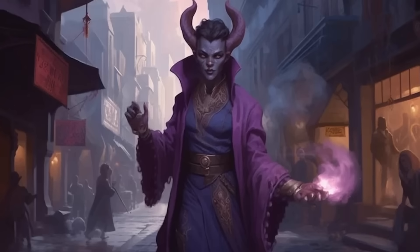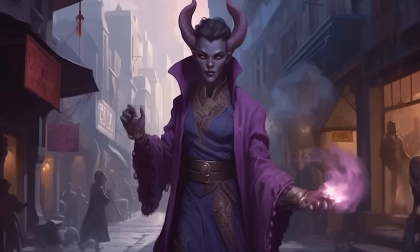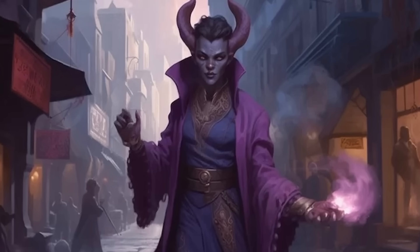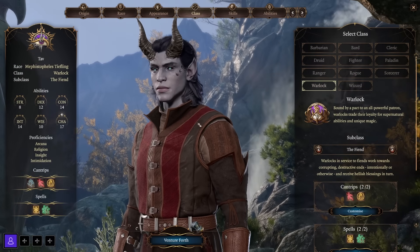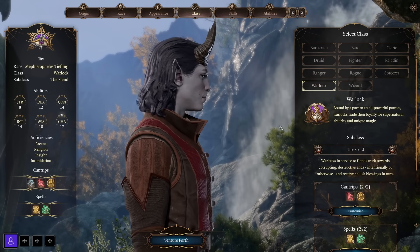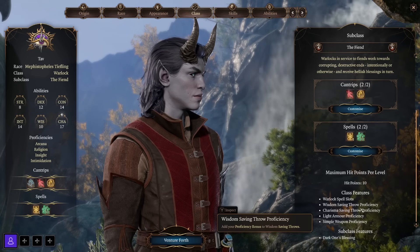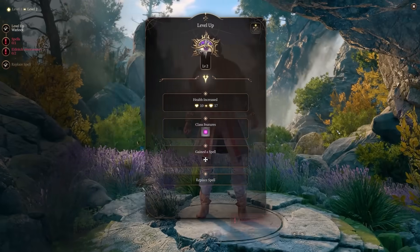Now it's time to talk about the Warlock class — a primary spellcaster that operates a bit differently. The Warlock is bound by a pact to an all-powerful patron and trades their loyalty for supernatural abilities and unique magic. Warlocks get proficiency in light armor and simple weapons. Similar to the Sorcerer, they use known spells — you don't have access to the entire Warlock spell list to swap freely. Instead, you choose the spells you want to add to your arsenal as you level up.